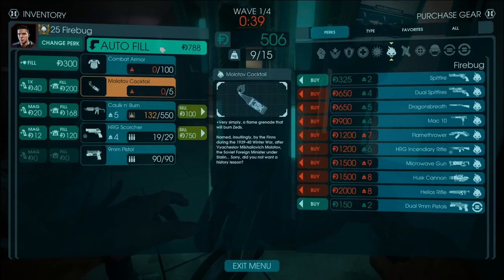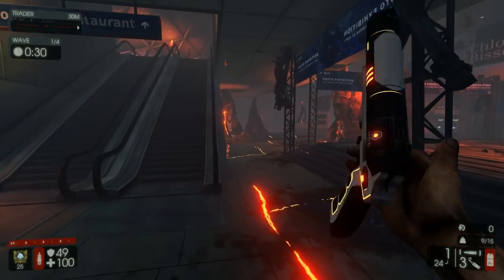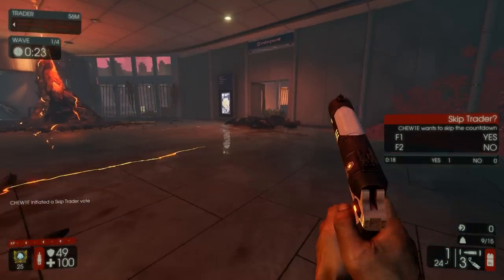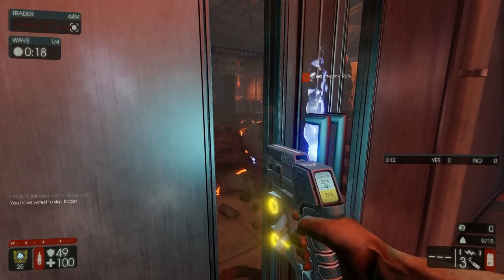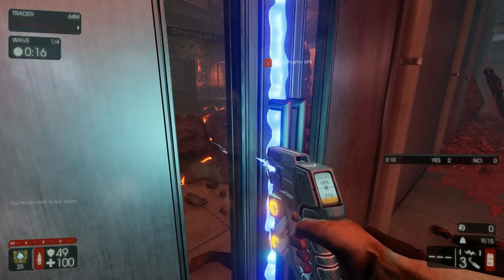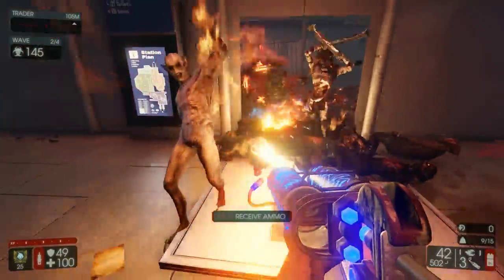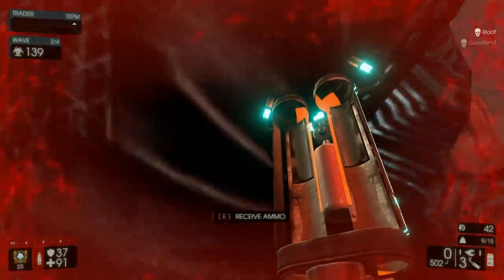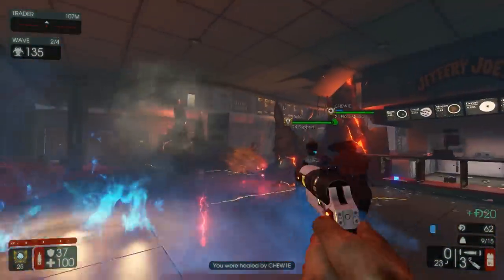Thank Jesus, this trader is right near the camping spot. Just in case you guys don't know, this is the HRG Scorcher — and it does a lot of damage. Someone wants to skip the trader. Whenever someone initiates the skip trader, I just think someone's gonna get vote kicked. By the way, I did mess up something on my microphone, so if the sound is a little bit weird, don't worry, I'm gonna fix it for the next video.